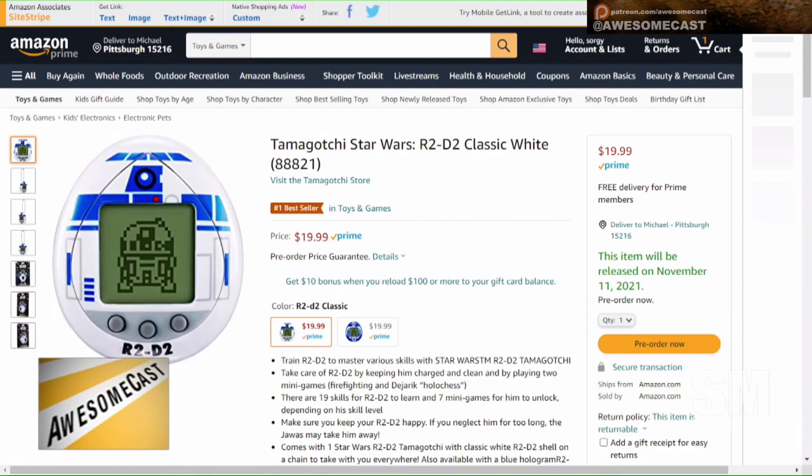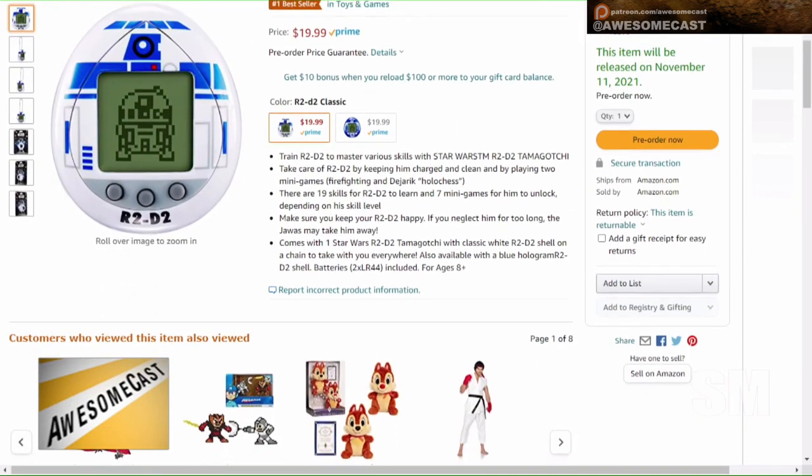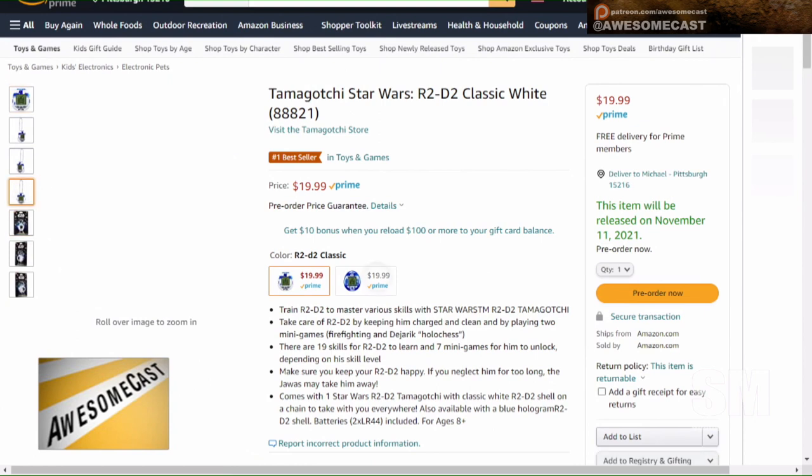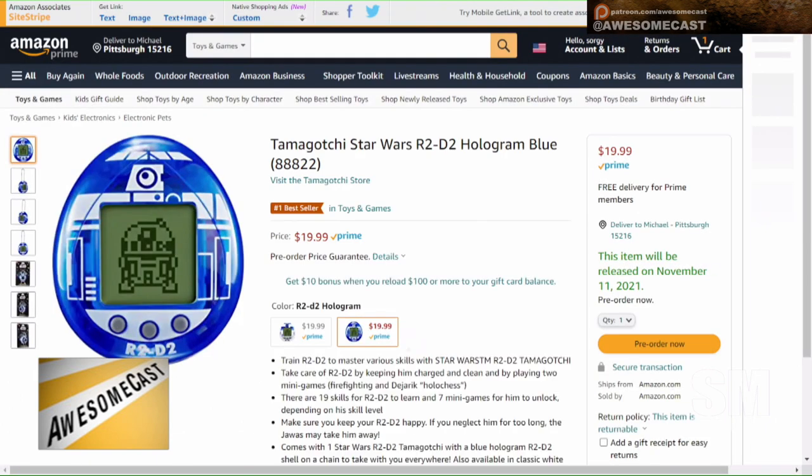It's launching August 3rd. Let's see if they've got a link. Okay — $19.99, you can get it right now. Go sign up, pre-order the R2D2 Tamagotchi. You can get the two different styles too, so there's no R2D2 doo-doo.